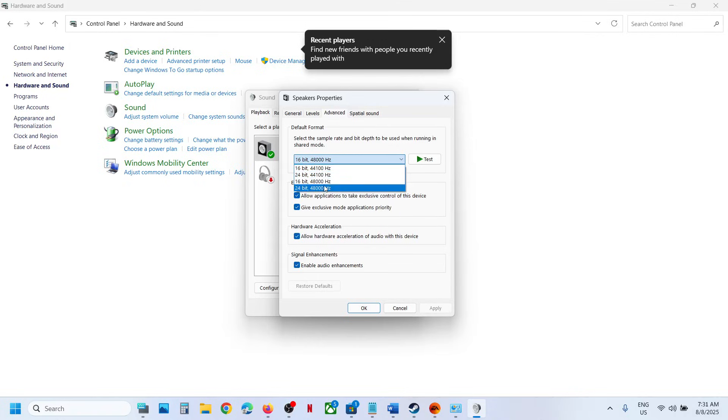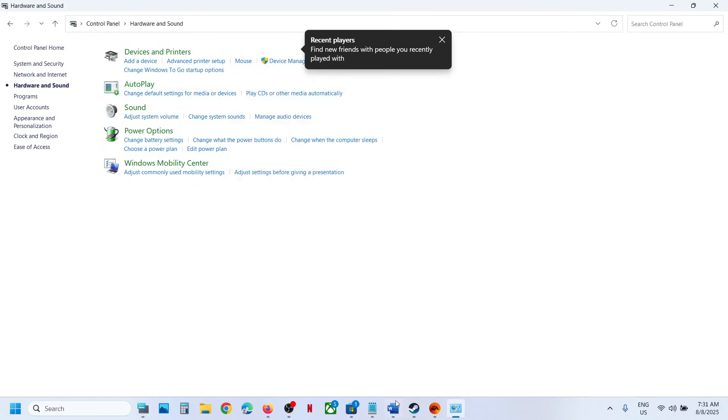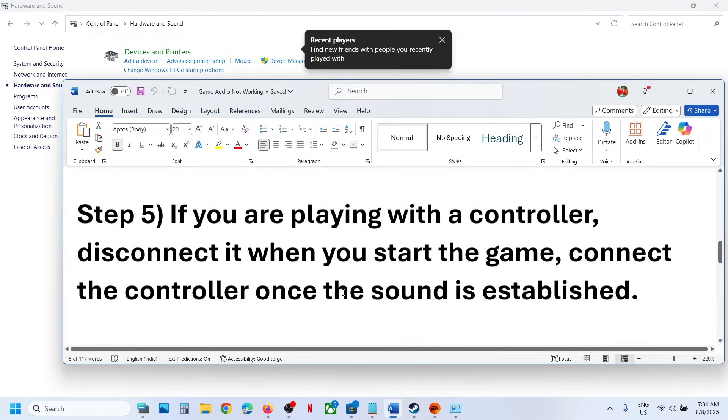You can try 44,000 Hz 24-bit, or if that doesn't work, try 44,000 Hz 16-bit — check which one works for you. Whenever you make changes, make sure to hit Apply, then click OK, then relaunch the game and check.